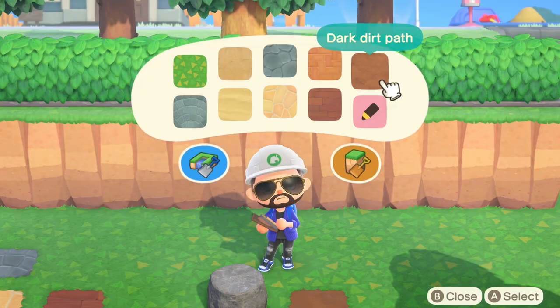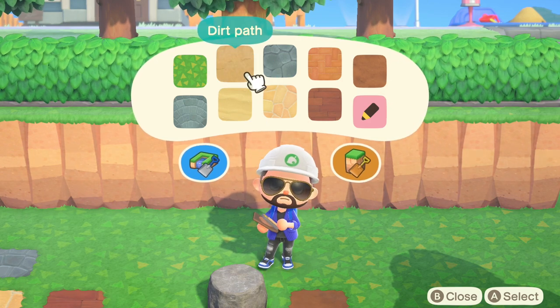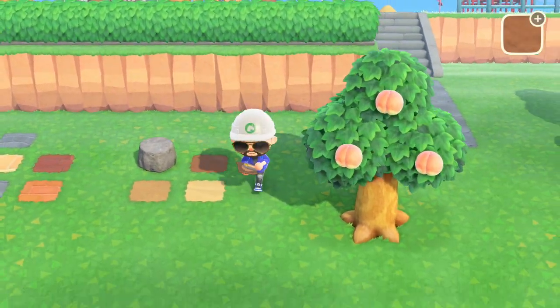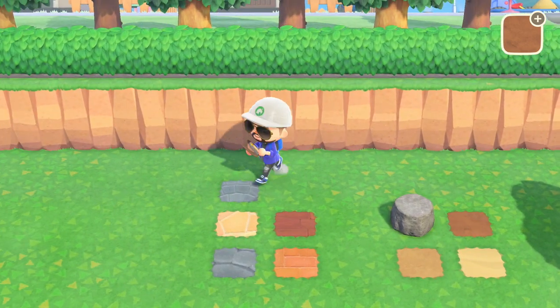There are the Dark Dirt Path, the Sand Path, the Dirt Path, and the Grass Path. Now, these paths are diggable, and they can be placed under a rock to create beautiful scenes, and they do not interrupt rock spawning, which will be useful later.